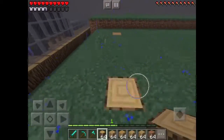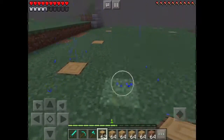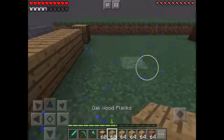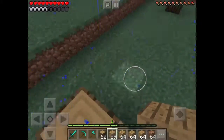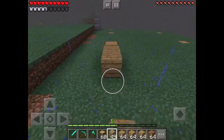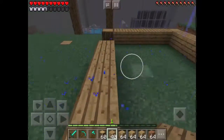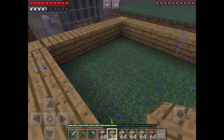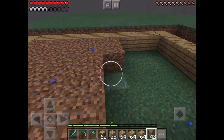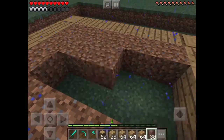Now I'm just going to need some wood logs and some wood planks. Place the wood logs in the upper corners. This is a copy of how villagers do their garden plots. I'm just going to fill this all in with dirt, so you can line and plant stuff in this pot.